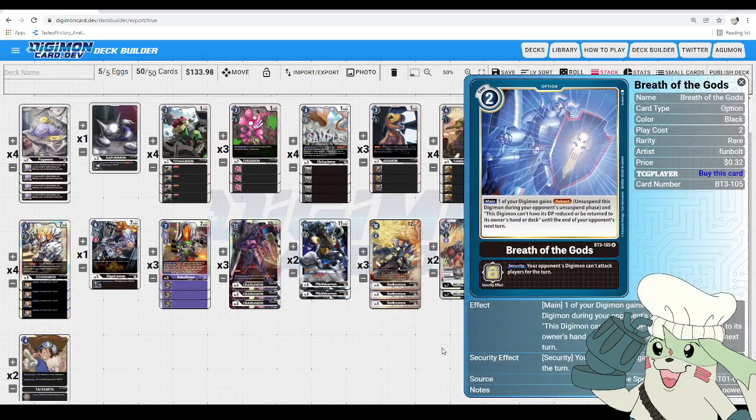Next we got Breath of the Gods: 2 to play, main — one of your Digimon gets Reboot and this Digimon can't have its DP reduced or be returned to its owner's hand until the end of your opponent's next turn. If you play this with Craniumon, that card becomes completely indestructible for one turn — all your opponent can do is beat over it, which a lot of colors can't do outside of Red. Even on other Megas it's huge. The security effect is also really good: your opponent's Digimon can't attack players for the turn, so if this is the first swing they check, that feels awful — you wasted an entire warp Digivolution.